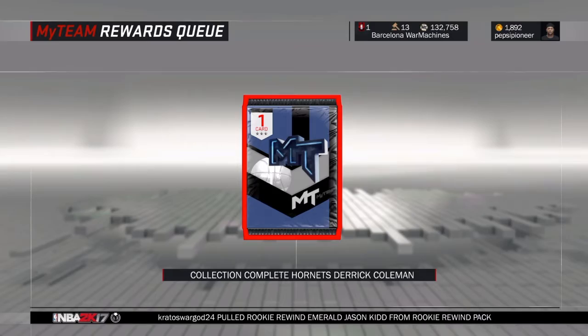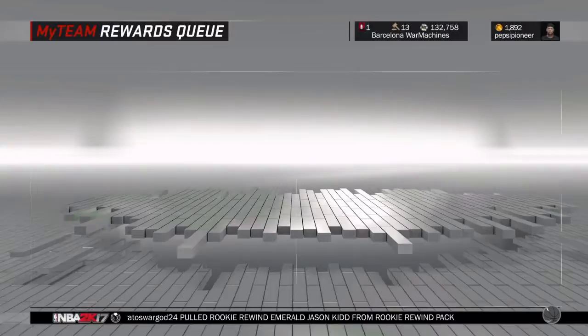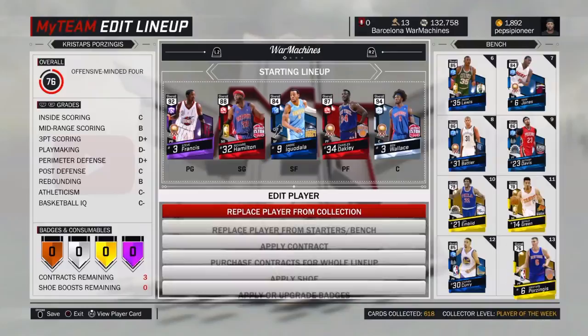Finally we got the Sapphire Derrick Coleman from the Hornets Collection. Let's take a look at this beast. Been trying out this card for a minute, even though it's a little late in the game — not late, but not early either.